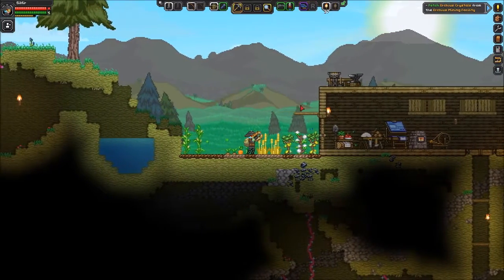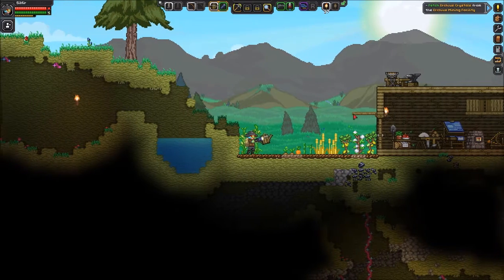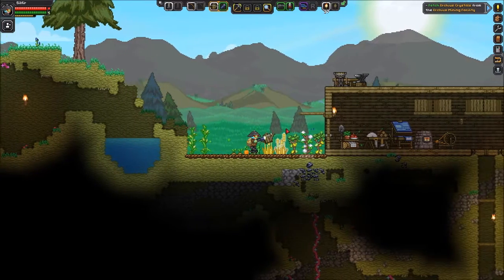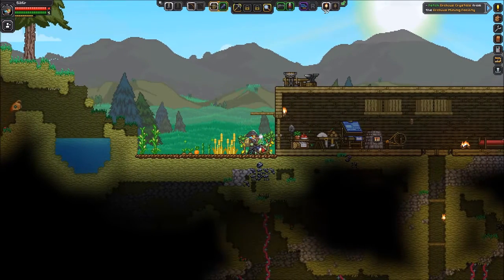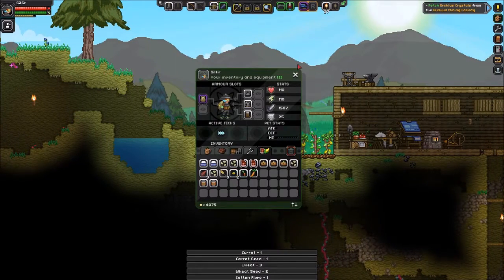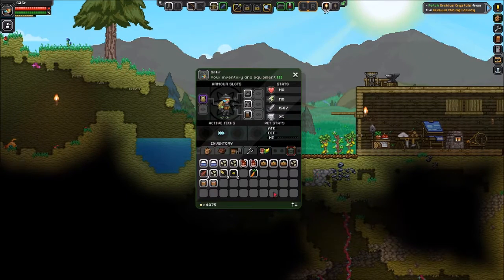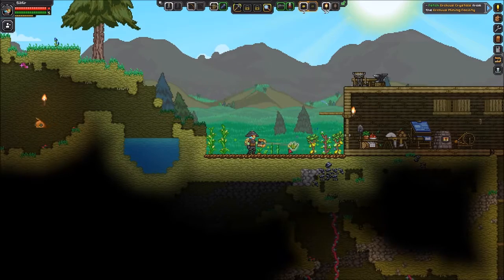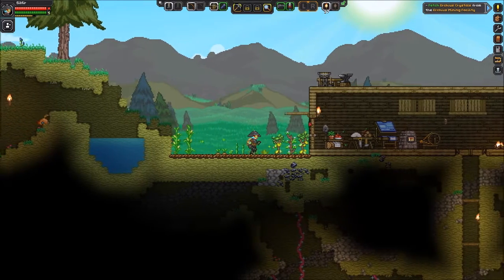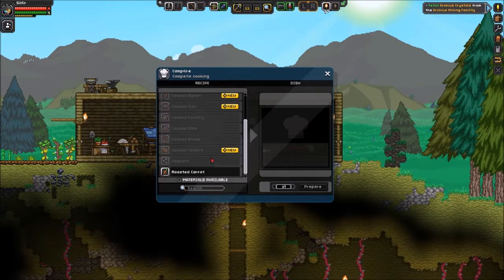Plants have grown quite a bit. Let's get our seeds down. Only got one carrot seed back and only got two wheat seeds back. Not a problem. And we'll make a roasted carrot, I suppose. Lovely.